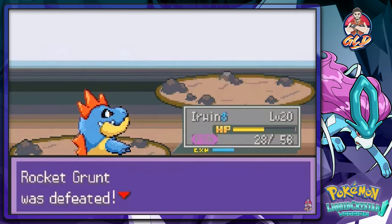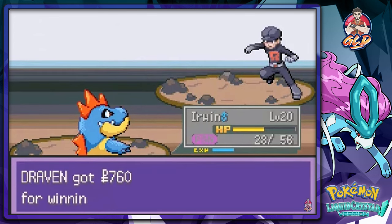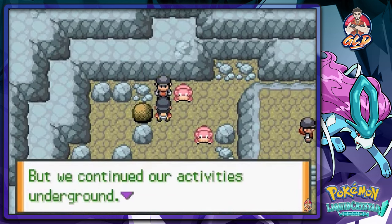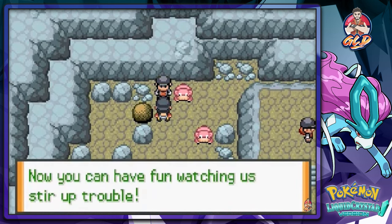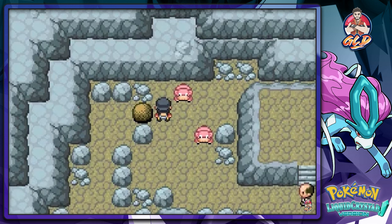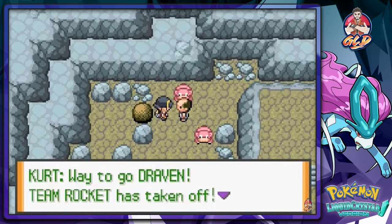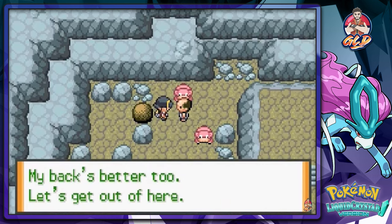All Rocket Grunts are defeated! One grunt says Team Rocket was broken up three years ago but they continue underground — something new we've never heard them say before. Kurt then appears — his back's better — congratulating Draven for handling himself like a real hero. Team Rocket has taken off and we're heading out.